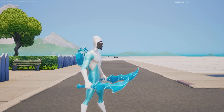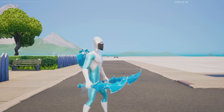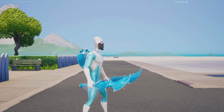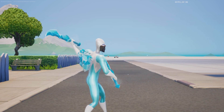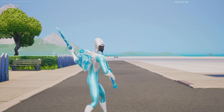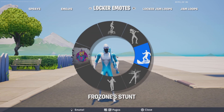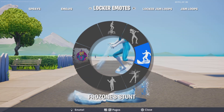What I could see myself doing is using maybe these pickaxes with the back bling, because I don't really like using shields as pickaxes. The only one I'd usually use is Captain Jones' shield and pickaxe combo. But I could actually see myself using these with Frozone, which would be pretty interesting. And once again, let's take a look at the emote, which is Frozone's Stunt.